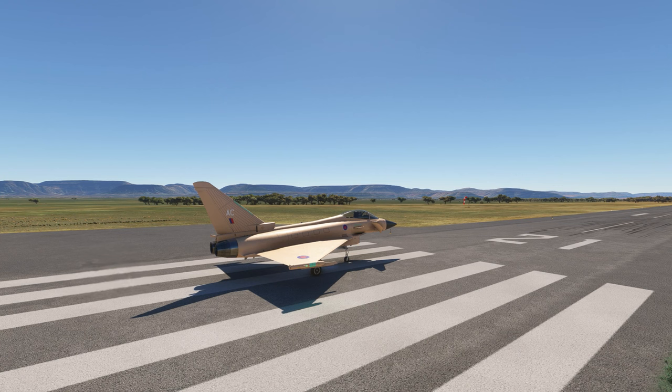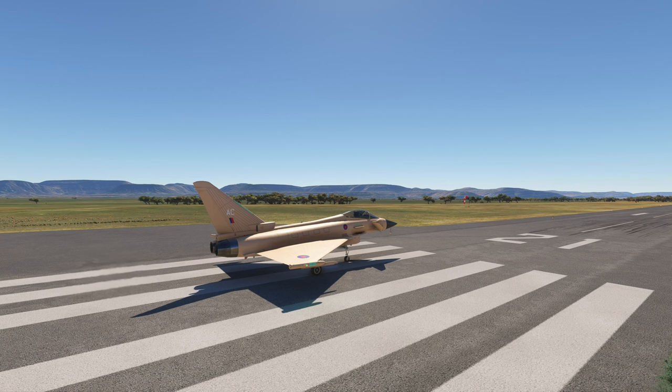We've got a hike of about 100 miles out to our ultimate destination before we turn around and come right back here. This week I picked up the Typhoon so we can blast our way out there and back, covering almost 300 miles in total in less than 30 minutes, hopefully. And since we're in the desert, I had to pick up this desert paint job.